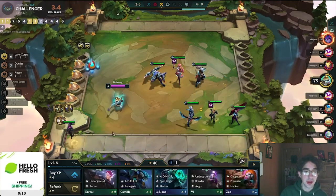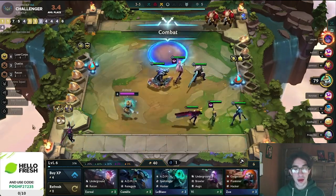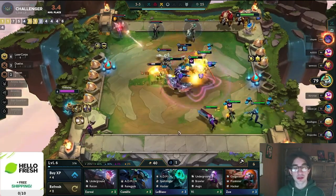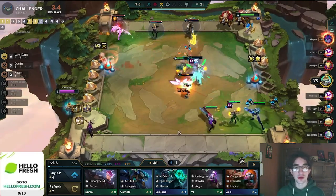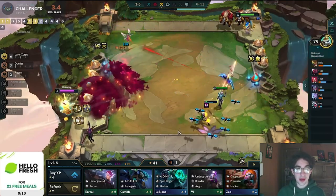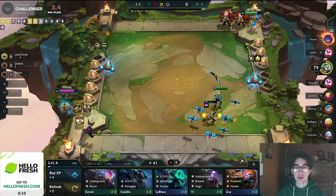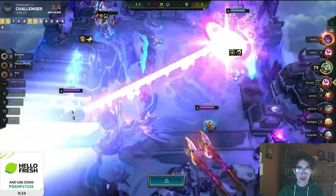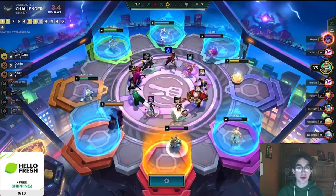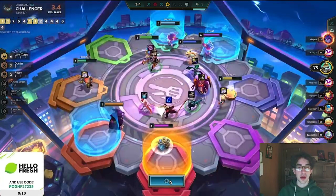He got pretty unlucky in the early game with his Trade Sector rolls, but at this point in the game he was able to see so many different shops that he upgraded most of his board. This is kind of why he chose Trade Sector going into this game — he thought: if I can just have a 2-star laser core board of 6 laser core units, that's good enough to get me to level 8, and then once I'm level 8 I can figure out how to get a top 4 from there.